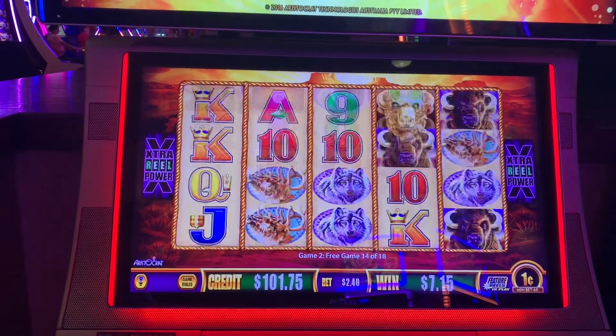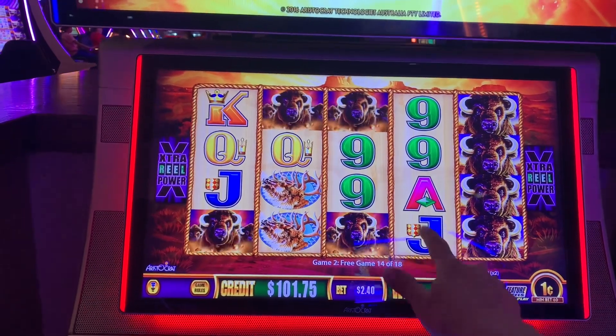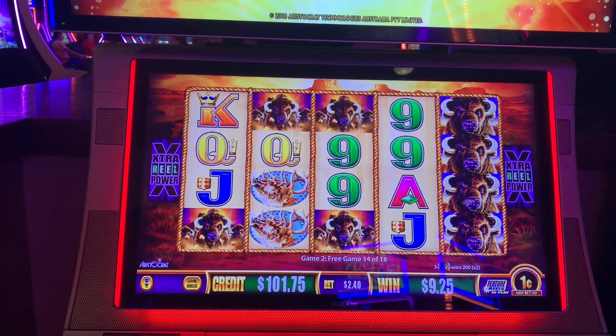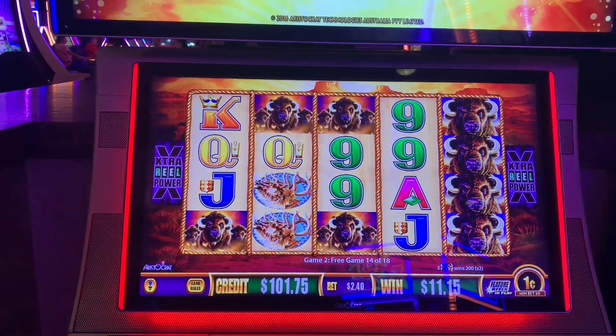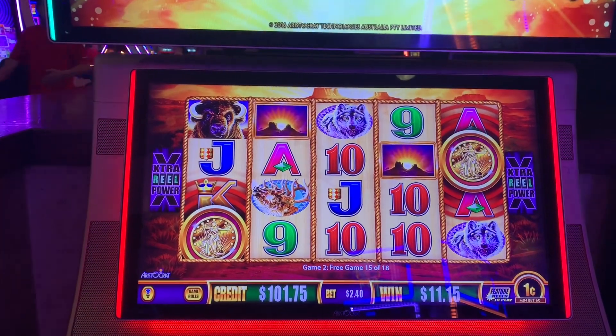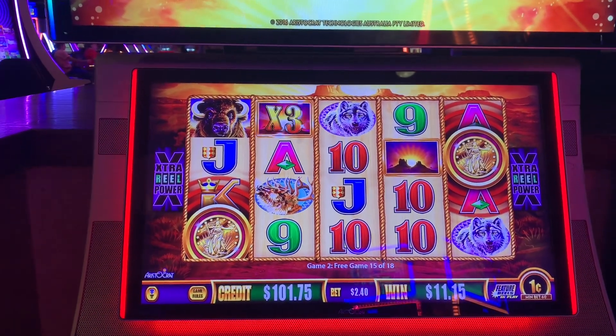Come back, coins! There was a Wild there — that would have been a nice win. Four spins to go. I need the coins. There's one! Yes! Thank you! Backdoor Sally! Times three.